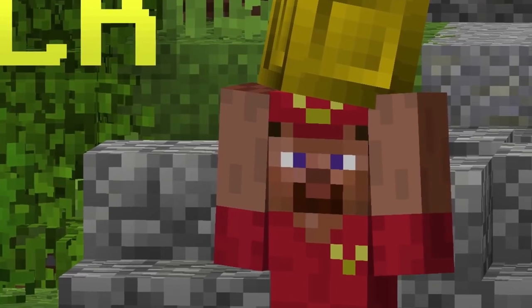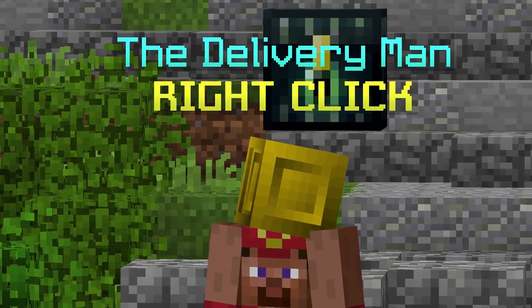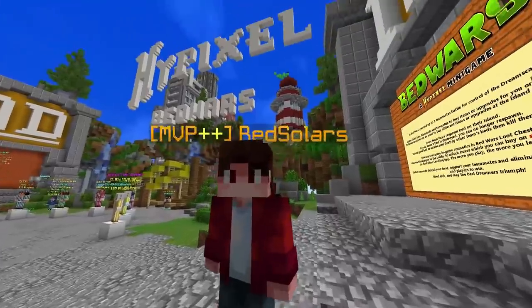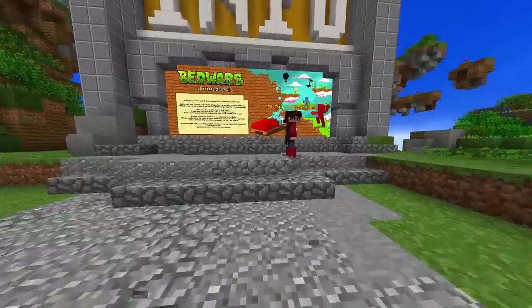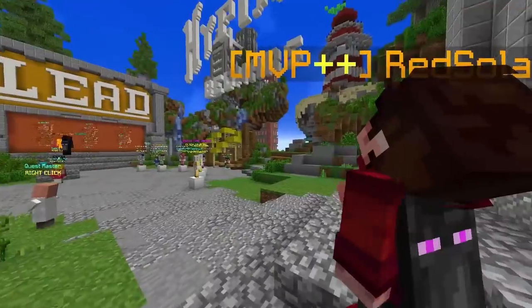You see that face right there? You probably recognize it. It's called the Steve face. In this case, it's on the delivery man. Today, we're gonna hunt for some of those Steves. I'm doing it with this person right here — his name is Red Solars. Me and Red are gonna basically hunt for some Steves, and we're gonna do many, many different things in this game.